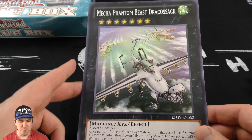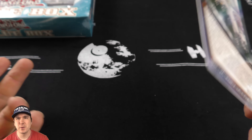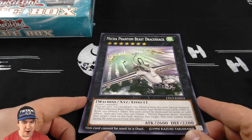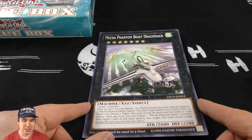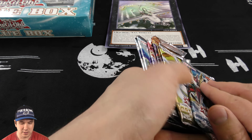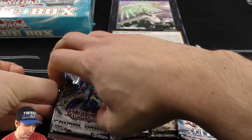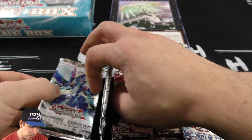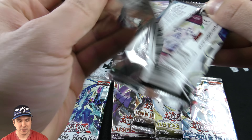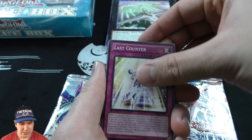The Mecha Phantom Beast Draco Sack — and of course it says this card cannot be used in a duel, but if you're playing with your friends, totally fine, put this thing on the board. It makes the game way more epic. Look at that thing — it's almost the size of a mini play mat. We'll move that up there and fan out our booster packs. It's like almost two Primal Origin packs glued together. We'll open these up.